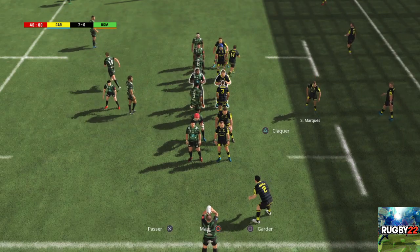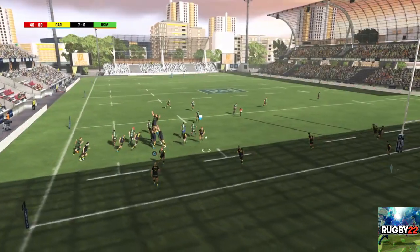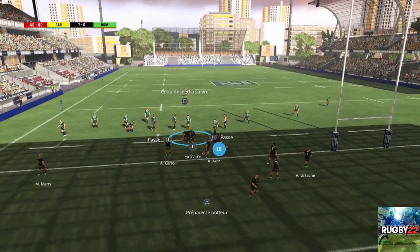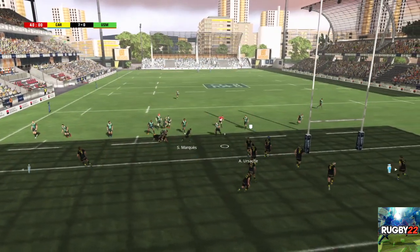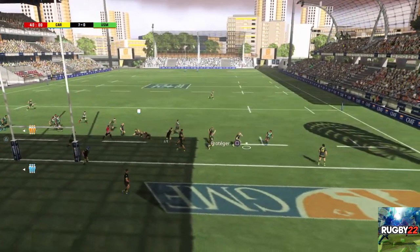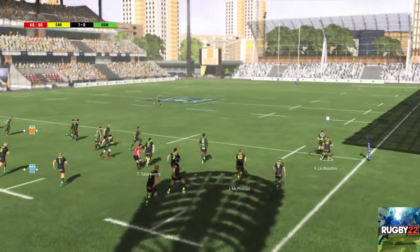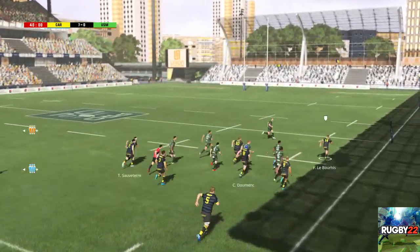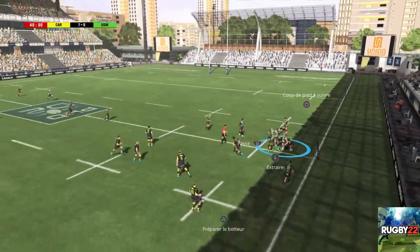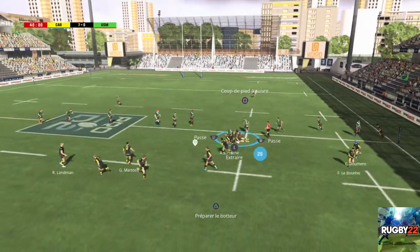Ils ont donc choisi une touche complète. Il y a une incompréhension sur ce lancé, le ballon va changer de main. L'attaque conserve le ballon. Il passe la balle pendant le plaquage, ça fait bien circuler la balle. Il l'a mis dans le vent. Au contest pour ce ballon. Il garde la possession du ballon. Le jeu de passe. Ça va être un rock. Ils ont conservé ce ballon.